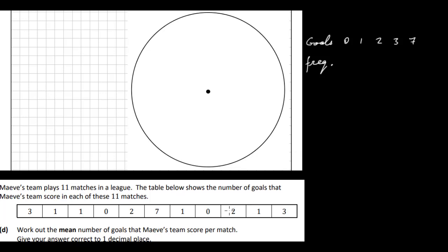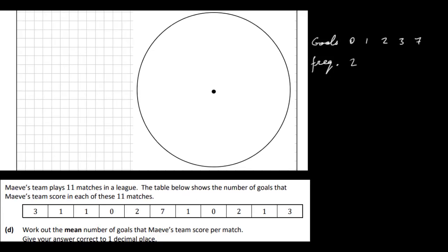They scored 0 goals in 2 matches, 1 goal in 4 matches, 2 goals in 2 matches, 3 goals in 2 matches, and 7 goals in 1 match. Checking: 2+4+2+2+1 = 11 — correct. So that's my frequency table.